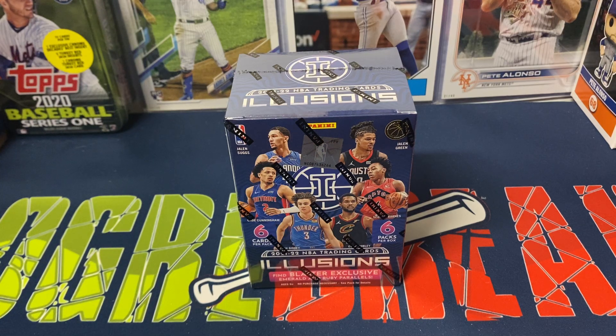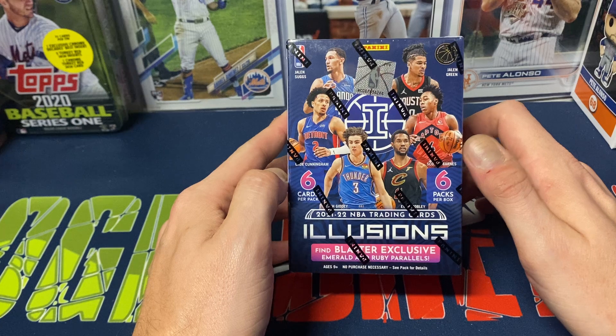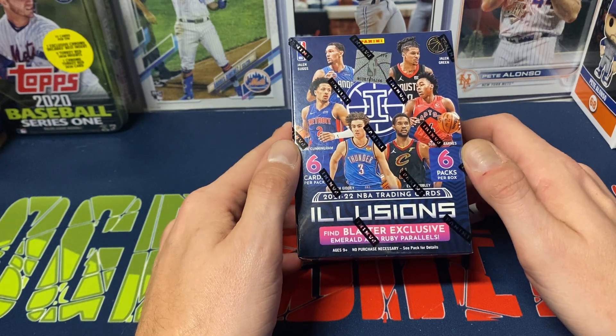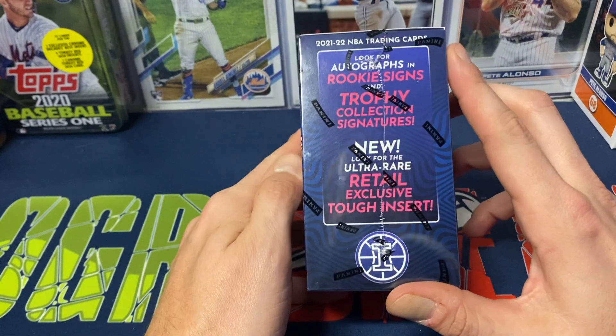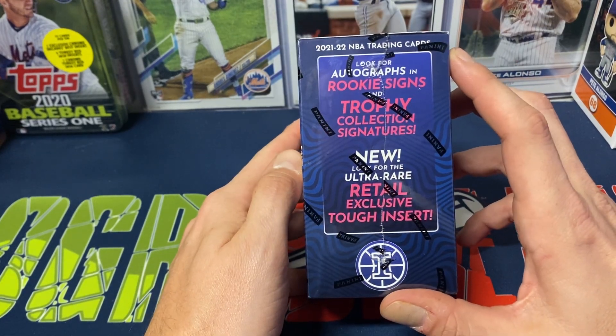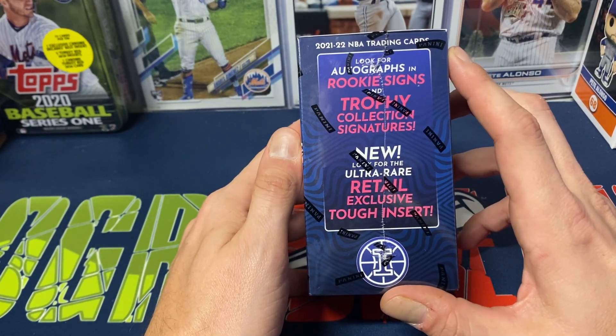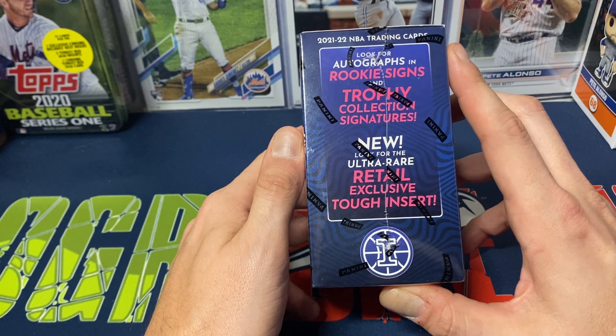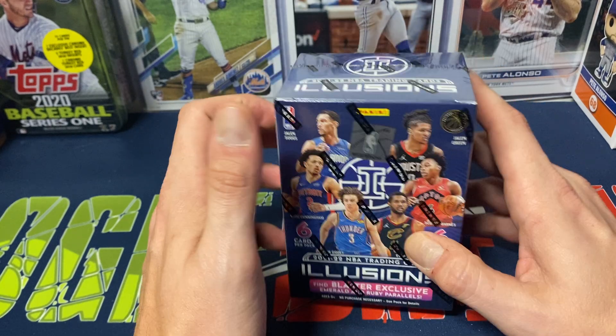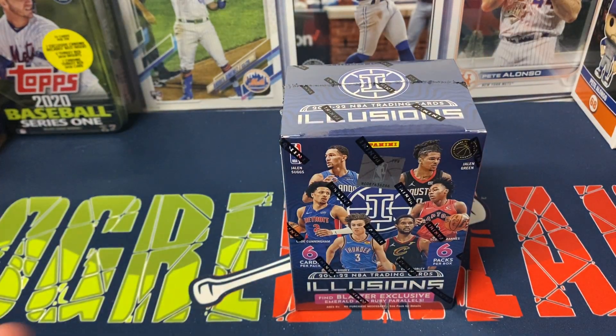Hey everybody, Ogre here again for Ogre Breaks, doing a little box opening. I got one of the Blaster Boxes of 2021-22 NBA Illusions. Six packs per box, six cards per pack. Find a Blaster exclusive Emerald and Ruby Parallels. Look for Rookie Signs and Trophy Signature Series. Ultra Rare Retail. Exclusive Tough Insert — I'm assuming that's kind of like a case hit.